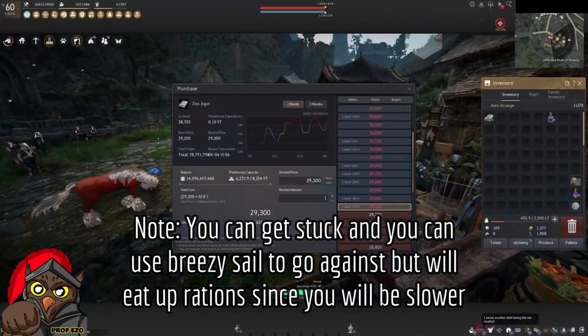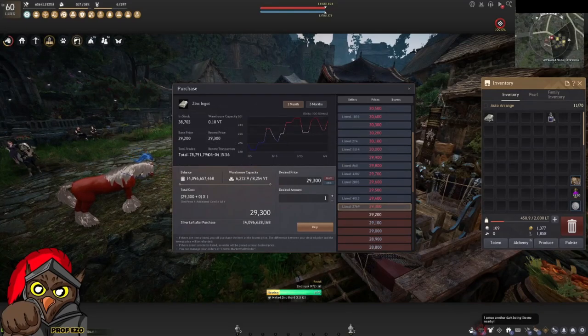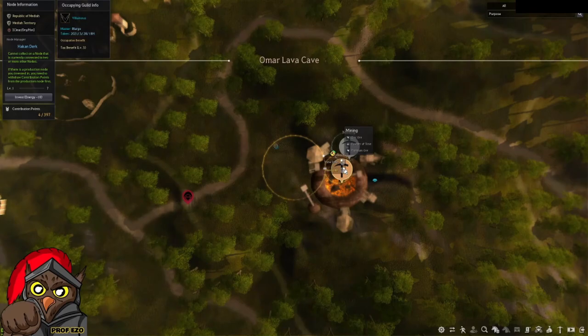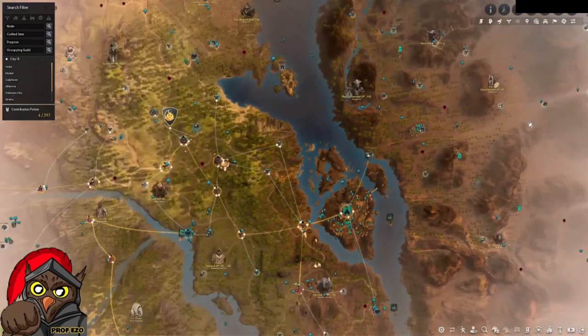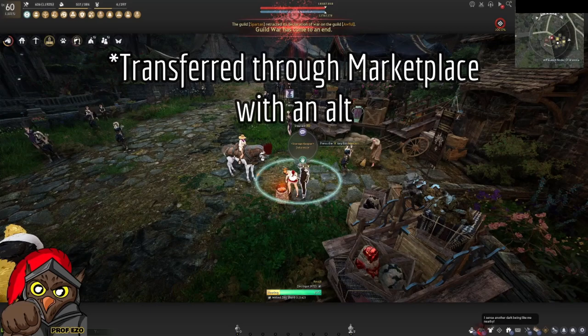For zinc ingots, you can go to the market and buy them at around 29,000 to 30,000 silver — the lowest I've seen is 23,000. I've been accumulating zinc ingots at Omar Lava Cave for a long time and have over 10,000 stored in Altonova. My current alt is processing around 30,000 of them right now, and that's what I'm using for the 10,000 zinc ingots required.